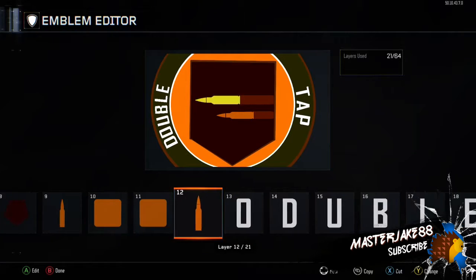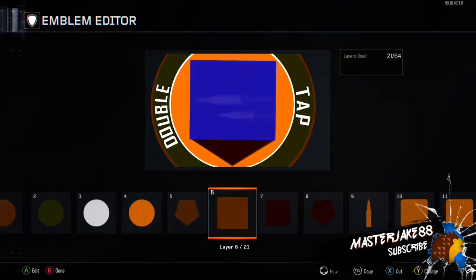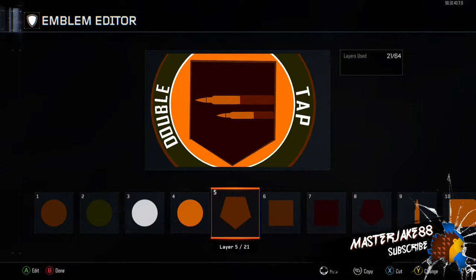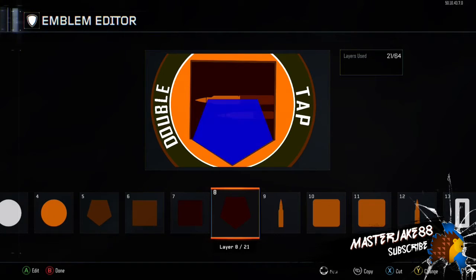We're going to do walkthroughs on how to do both and figure all that out for you guys. With the emblem stuff, like we did with Juggernaut, we'll show you how to do it and what the finished product looks like. If you want us to walk you through how to do it exactly, just comment below. If you want us to do more videos, like the video — hope you enjoyed, peace out, see ya!